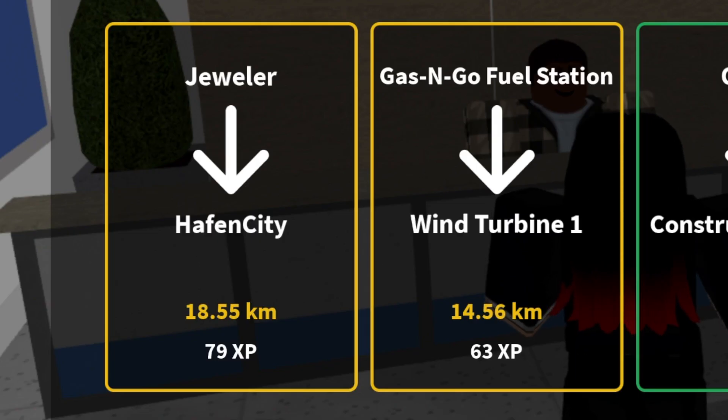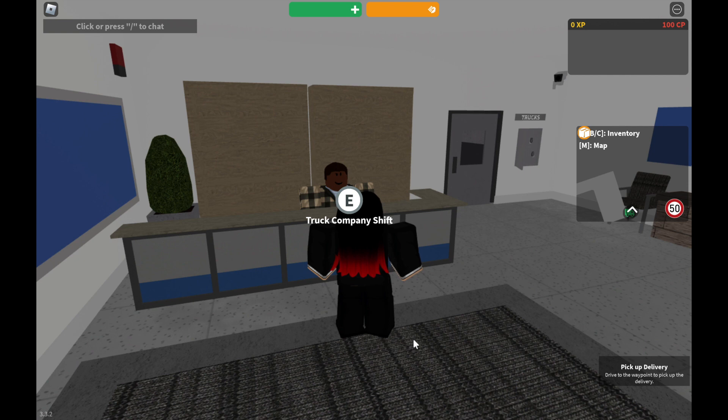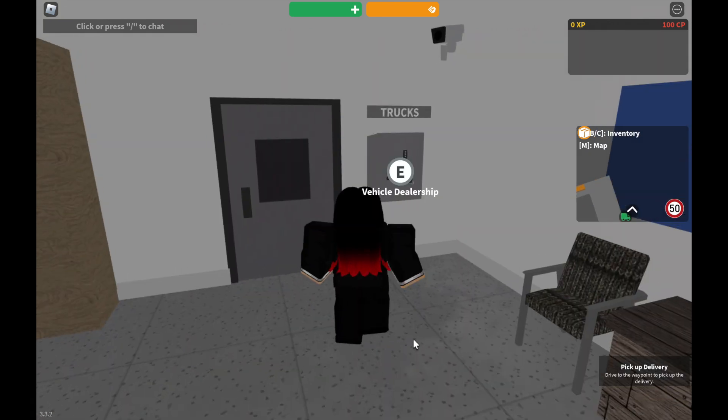I need to pick any two of these which have more than 10 kilometers. Look at this — I'm receiving an allowance. I'm going to pick jewelry because it will give more XP.